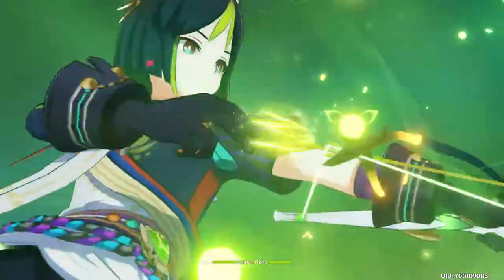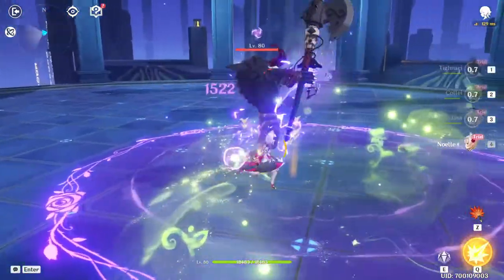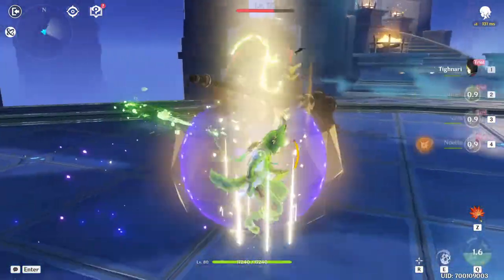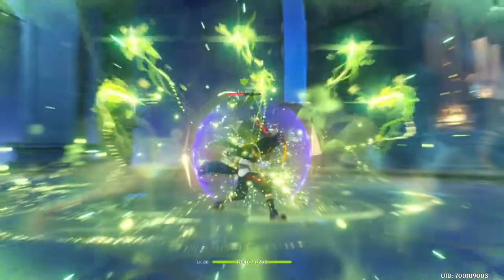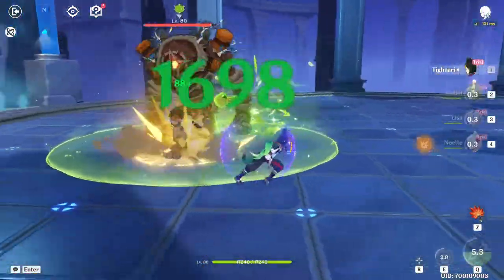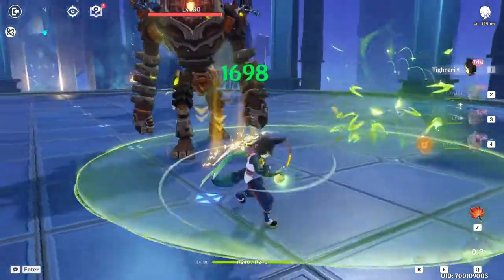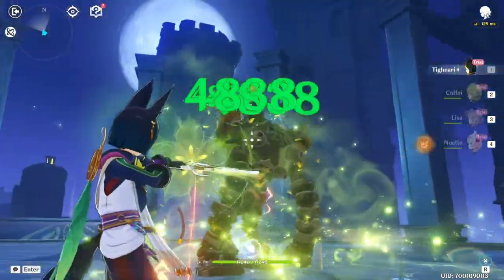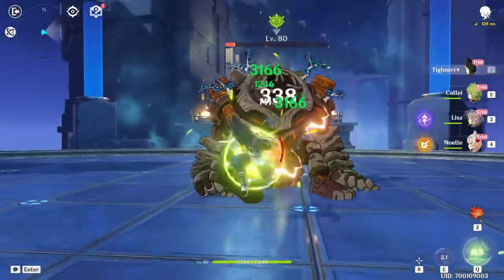Quicken! That's so sick. I don't think Dendro has a reaction with Geo - I might be wrong, but I don't think there's a reaction. The good thing about Collei is she's able to apply Dendro pretty fast. Is that a taunt? Who has a taunt - is that Collei? That was kind of interesting.